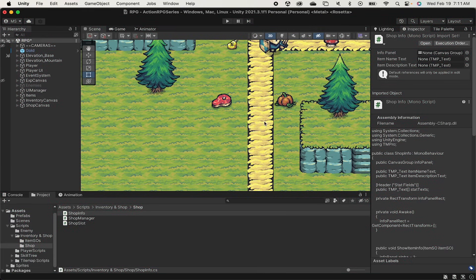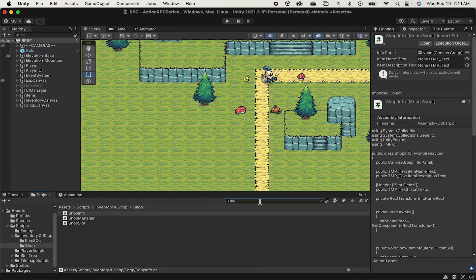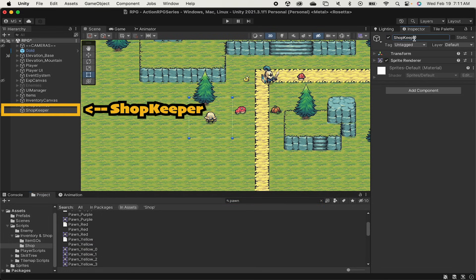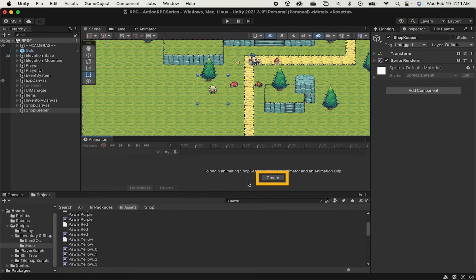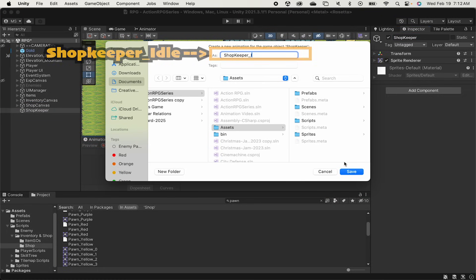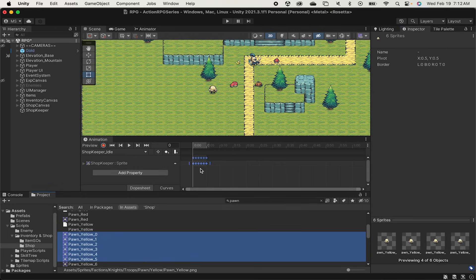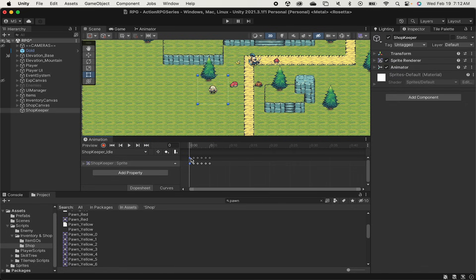Let's begin by getting a shopkeeper on our map. I'm going to be using the yellow pawn from the Tiny Swords asset pack, and we're just going to drop him right onto the map. I'll rename this game object as shopkeeper, and then I'm just going to create an animation quickly. I'll open up my animation pane and drag sprites 0 through 5 for the yellow pawn into the pane, as those are his idle poses. I'll grab the first frame and copy it again at the end so that we get a full loop and he resets himself at the end of the animation. I'll select them all and drag so that it takes place over a reasonable amount of time.